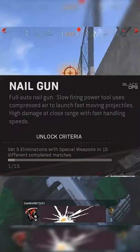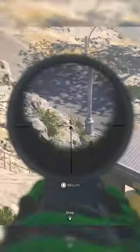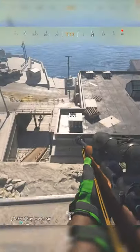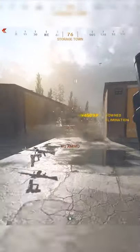The challenge is to get five elims with special weapons in 15 different matches. When I first started doing this challenge, I did not know what the special weapons were, but I figured out that they were the M79, the ballistic knives, and the shadow hunter. You can use any of these weapons and get five kills with them in 15 different matches and it'll unlock the new nail gun.